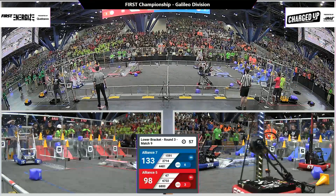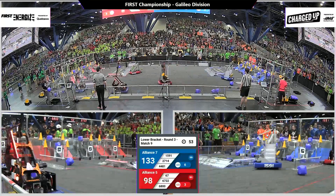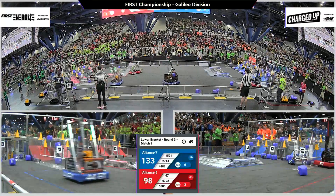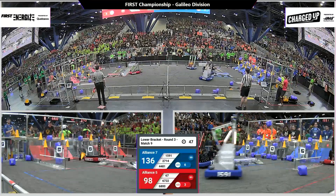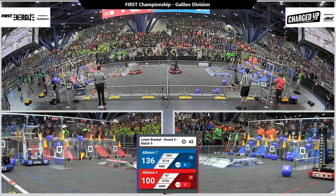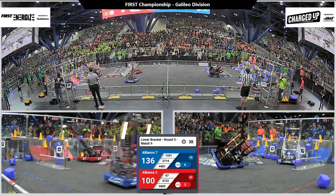Blue alliance is on track to having a supercharged grid — can they do it? Grease Gladiators cone placed on the middle row, 3 more points added to their score. Red alliance now with 3 links, blue with 6. Each alliance looking for a victory to stay alive in the lower bracket.